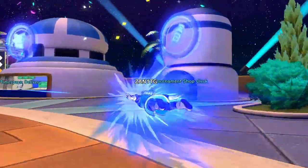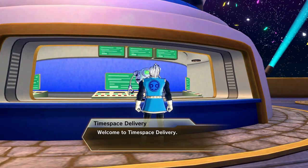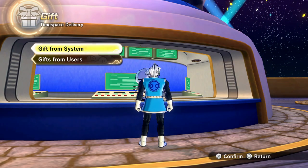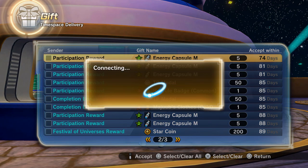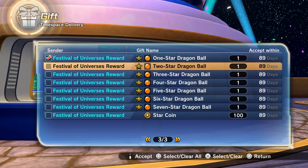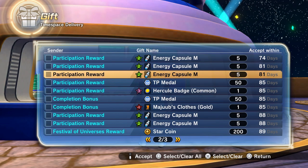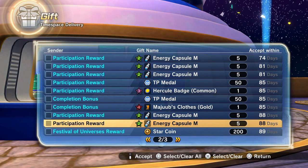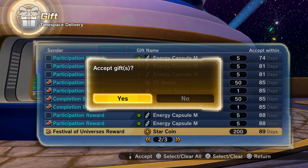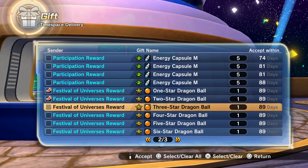Now let's go to our time space delivery and check out the rewards from last week. I actually got to 8k so I should get a good bit of rewards. There are three pages — they gave me all the dragon balls! I got all the dragon balls, and I got star coins as well. Let's accept. TP medals as well — it's always good. I think I can do a little bit better because I was racking up so many points. Let's go ahead and get these dragon balls.